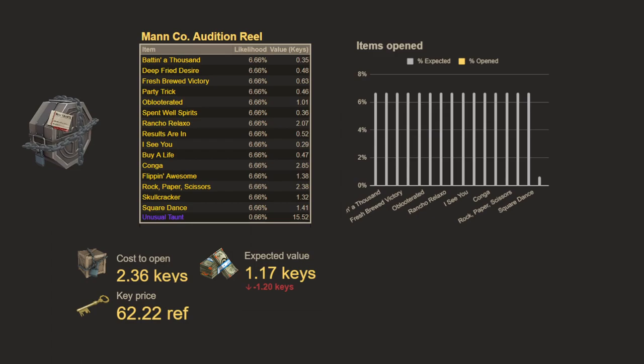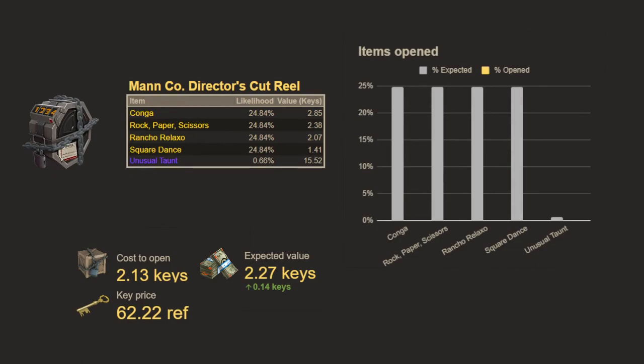Now the superior version of the audition reel is the director's cut reel. What this lets you do is scramble the possible outputs by typing in a code, and if you use the best code for the top four taunts you get an expected value of 2.27 keys — and the cost to open this is about the same. So this reel on average is profitable to open given the prices I have today.